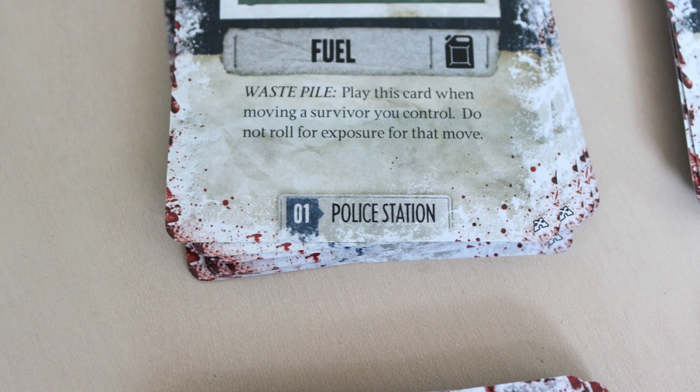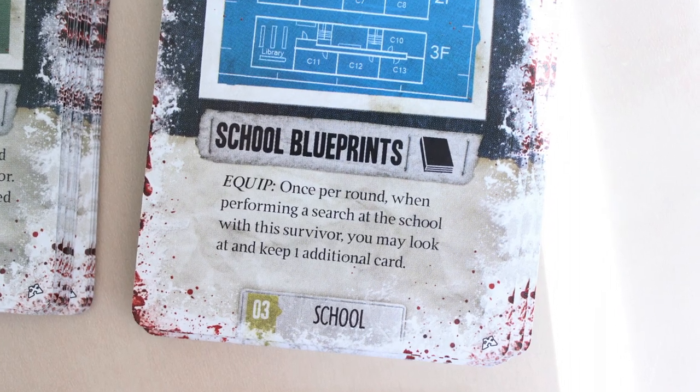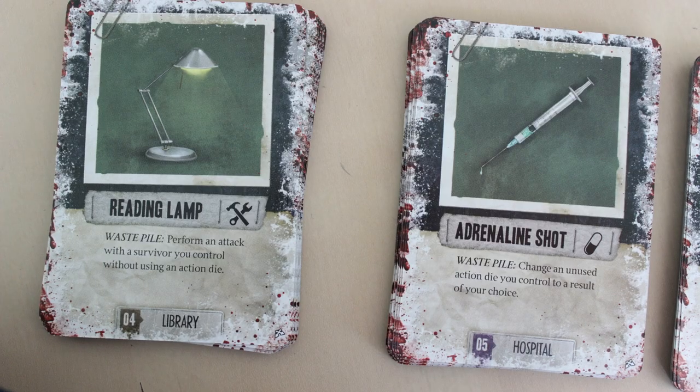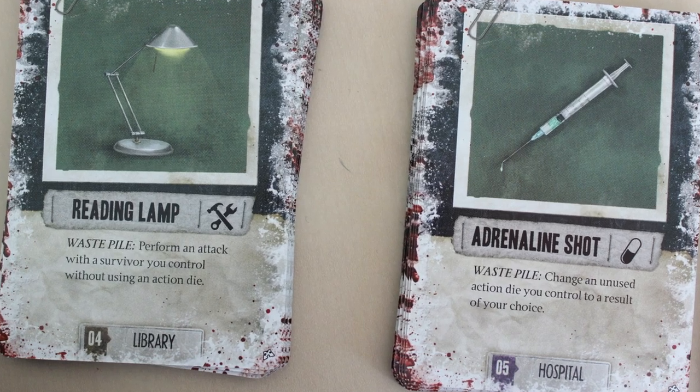I also appreciate that every location you go to has a different personalized deck. So if you search any specific location you will find specific things there that you won't necessarily find at other locations. If you go to the police station you're more likely to find weapons, and if you go to the grocery store you can find food.